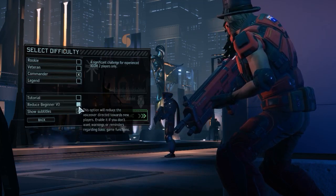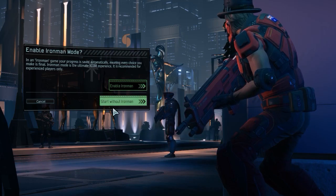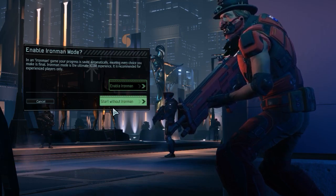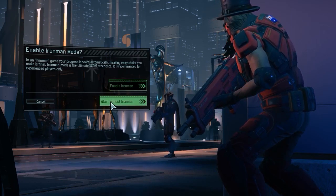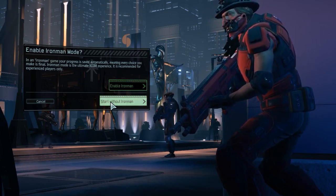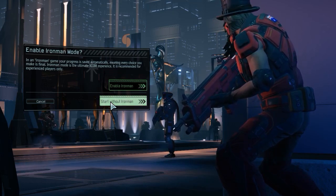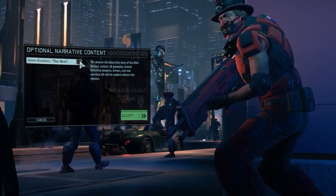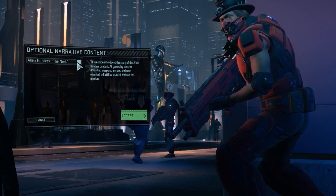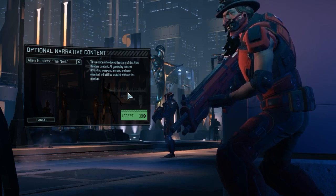I'm going to select Commander difficulty. I'm going to reduce the beginner VO and show subtitles. I'm not going to be playing with Iron Man mode — it only lets you have one save, and for when you're doing a Let's Play that is really annoying. If I get interrupted while I'm recording there's no real way for me to edit that out, and if I lose data, there's the playthrough gone. So I'm going to start it without Iron Man mode on, and I'm going to enable the new narrative content for Alien Hunters, for the nest.